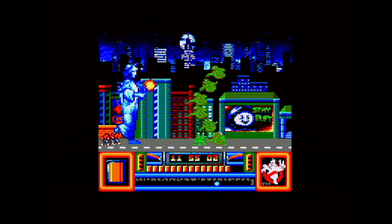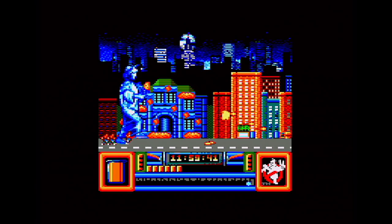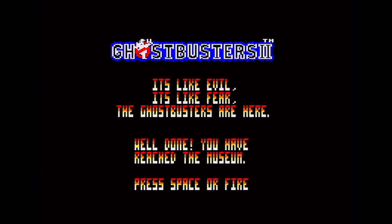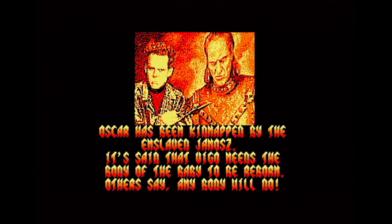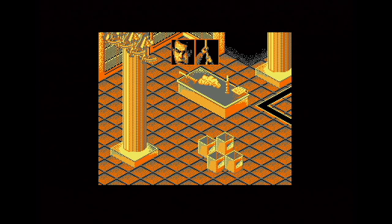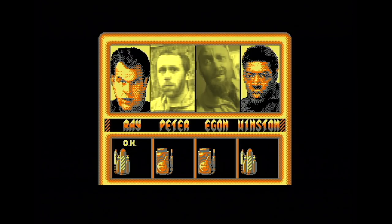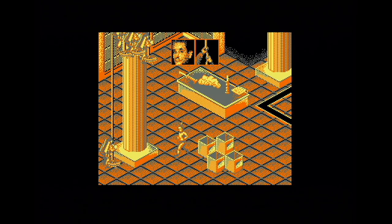Eventually you reach the end of the level — it shows how far along Broadway you are at the bottom of the screen. On the CPC it's not quite real time — it takes 10 minutes but the game time is 15. You've reached the museum — Oscar the baby has been kidnapped, blah blah, it's Ghostbusters 2 you've seen it. Now this is where I get confused. Suddenly the screen is in Mode 1 with an isometric 3D view — you have to lower the Ghostbusters down very slowly or they become stunned, and you get a digitized graphic in the middle. That's why they've done it in Mode 1 — to get more pixels on screen.